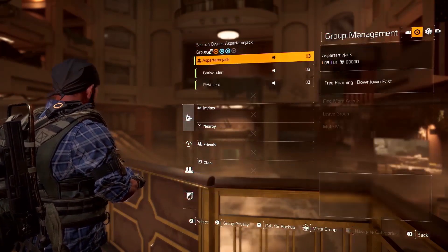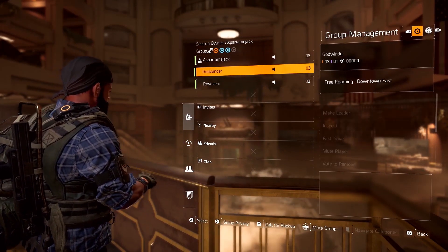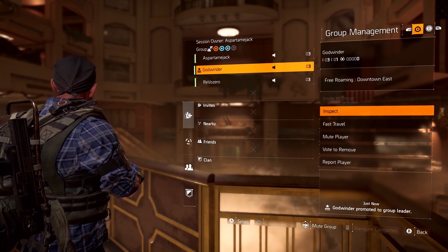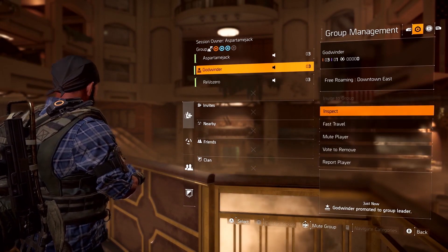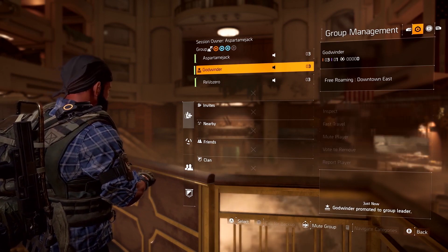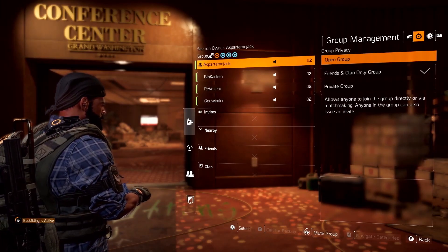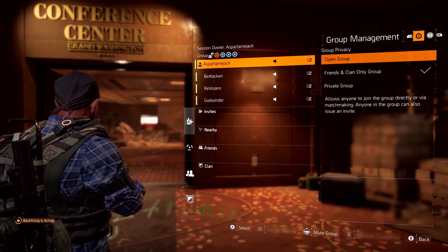It's also important that you know your way around the group management menu, so you can invite or join nearby agents, friends, or clan mates. Once you're in a group, you have a few extra options at your disposal. You can kick, report, and mute other players, as well as invite to clan if you are a clan officer. You can also change your privacy settings to control who can join your group.